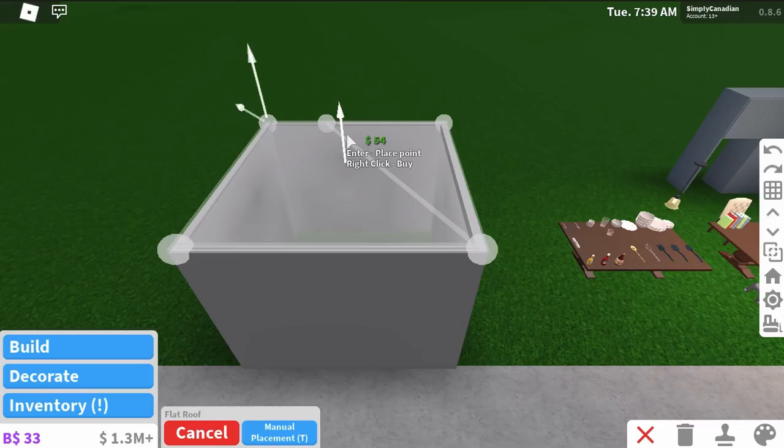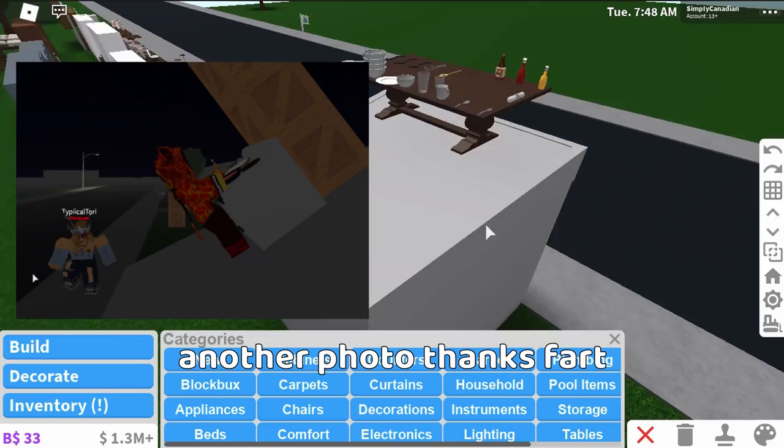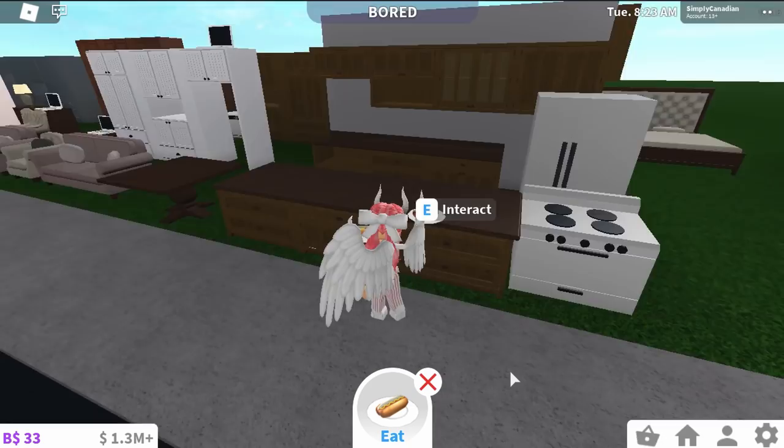Another feature that was added was roofs - the ability to place things on top of a flat roof. We're going to go ahead and just place down a roof. Oh gosh - okay, that went well. We'll place things on top of it. This is actually really nice because a lot of people were complaining about how you can't place things on top of roofs for decorations and such.